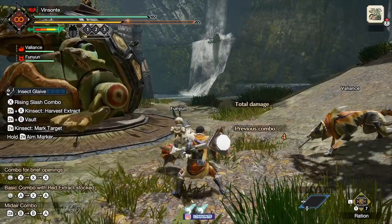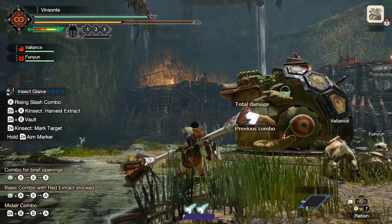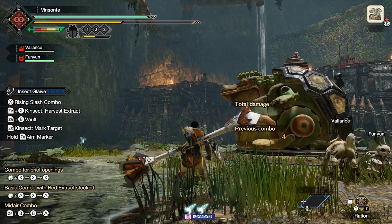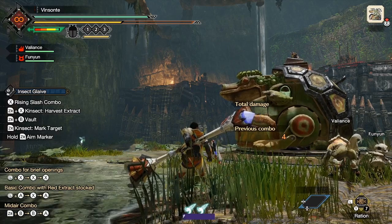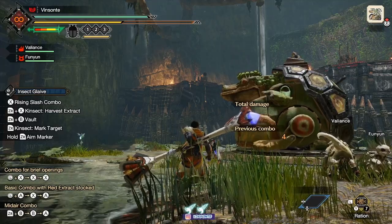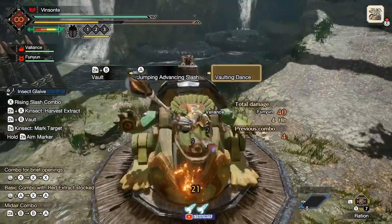Now here comes the tricky part. Hitting an enemy with either the jumping advancing slash or the strong jumping advancing slash — I'll call these advancing slashes. The X button in mid-air is the jumping slash, but the A button causes the advancing slash. It will cause you to bounce again, but only if the last hit of the move connects.